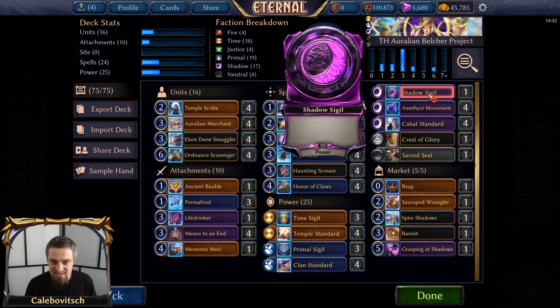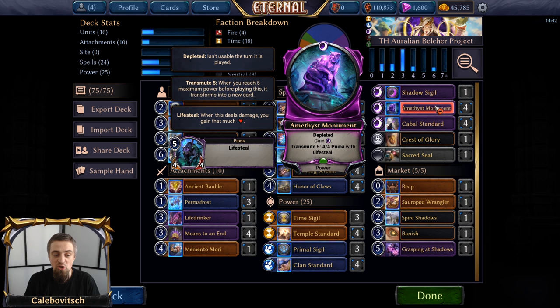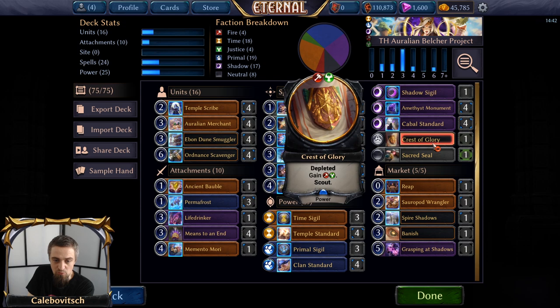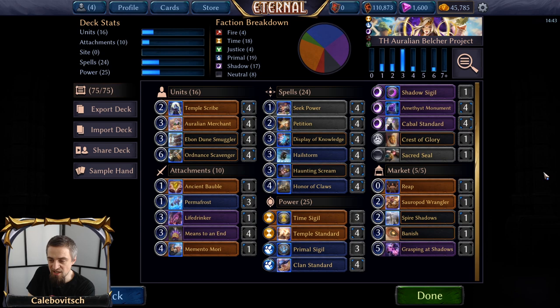You might want to think about including more draw here, like Herald Songs instead of some of the Haunting Screams. In this version, Haunting Scream doesn't come into effect as much as I wanted, because we don't have that many effects that discard Ordnance Scavenger for us. Honestly, in this version I'm playing Ordnance Scavenger from my hand more often than from the Void. But Haunting Scream with Wrangler or Spire Shadows is, in theory, the way to go. The power base is 12 standards in the main colors, four Amethyst Monuments, seven Sigils, one Crest, and one Sacred Seal.